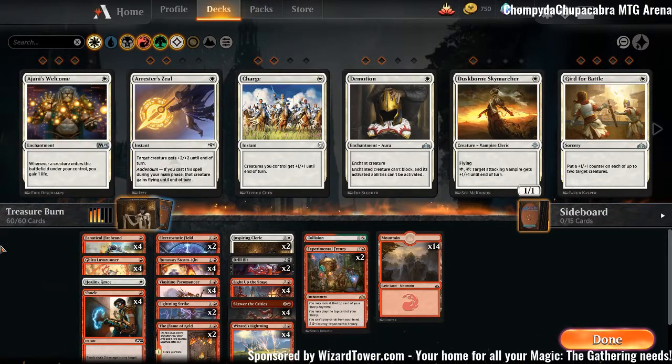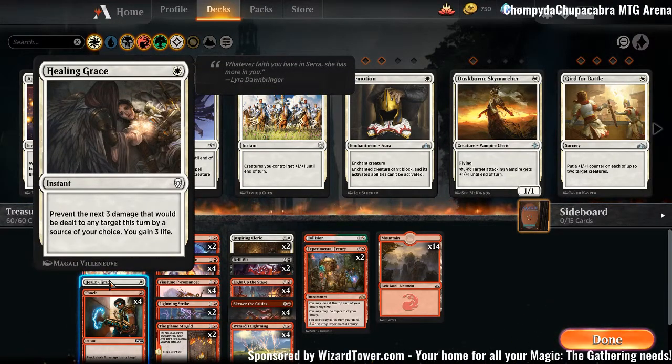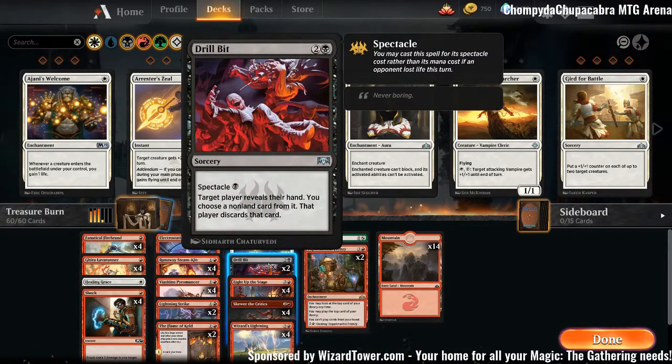We also have some spicy cards specific to this format. Flame of Keld is cool — that's actually more of a mono red card. Healing Grace is really nice because mono red is the biggest deck you normally play against, so being able to gain 6 life is great. It's a one-of silver bullet. Drill Bit is really nice against the big go-wide decks — it's basically Thoughtseize in this deck since you can save up Treasures.